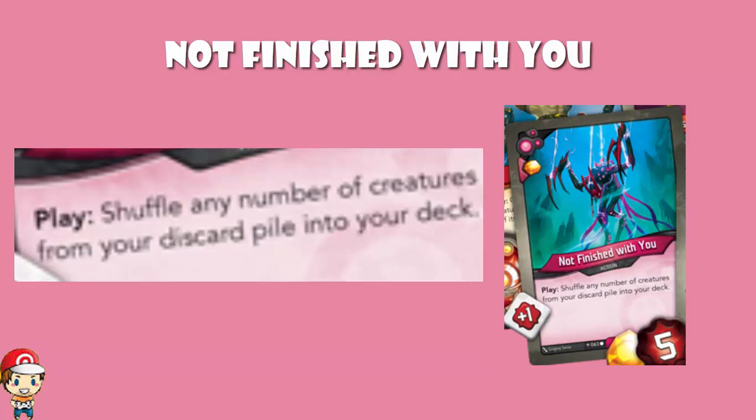I really like Not Finished with You, and remember it doesn't say Dis creatures — it's any creature. So if you know you're going to have a Shadows turn next turn, you can get three really good Shadows creatures back into your deck, and you draw cards at the end of your turn. So there is absolutely a possibility that Not Finished with You shuffles your Shadow creatures back into your deck and you then draw those creatures ready to use your very next turn. This is one of my very favourite cards we've seen so far from set two, Age of Ascension.